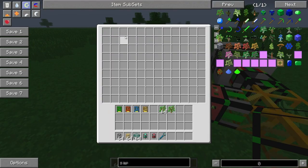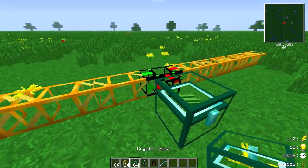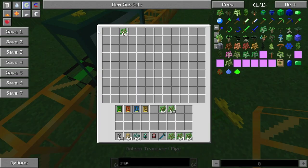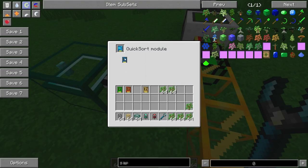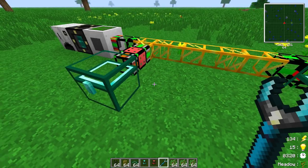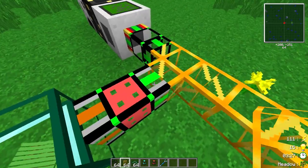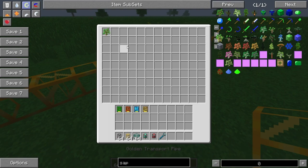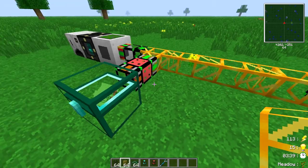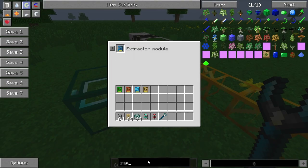The quicksort module takes 64 at a time, so it's a really fast module. If we replace it with the extractor module instead, you'll see it does the same thing but one item at a time — one item per tick into the chest.